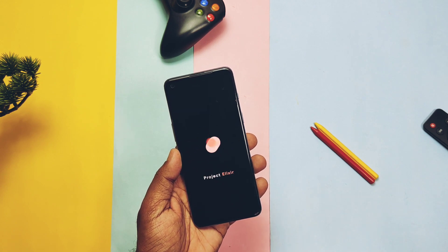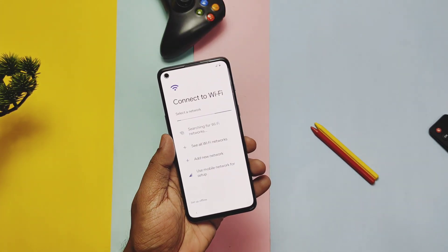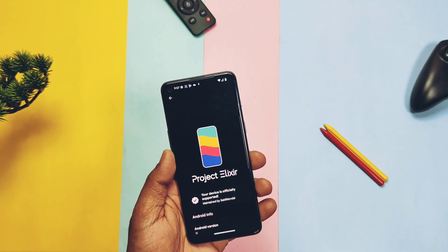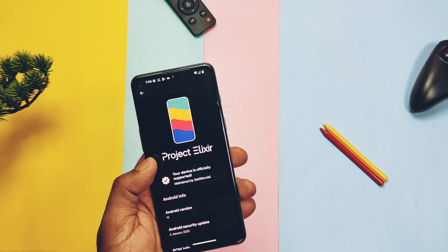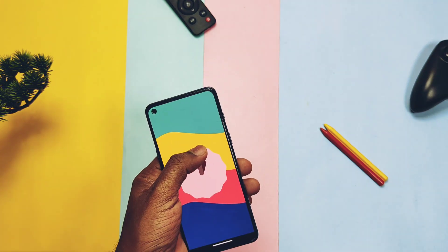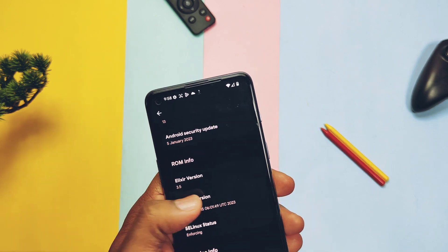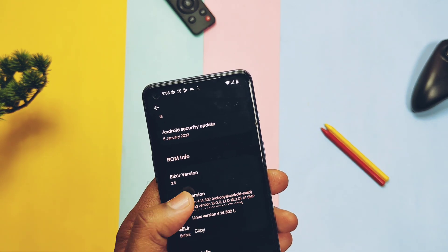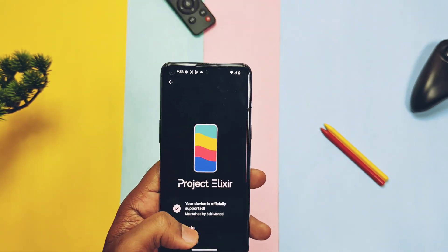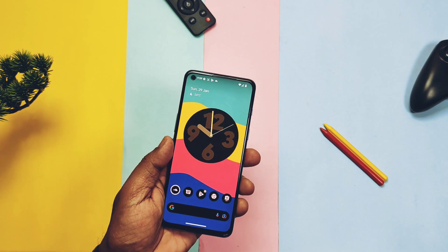The phone booted to the Project Elixir custom ROM boot animation. Let's complete the setup of the device and check what's new in this update. ROM has the QuickStep launcher. In About Phone, on the top you get the device picture with the currently running home screen wallpaper. Below it's mentioned that this is the official build supported by developer Sakil Mondal. Android version is 13 with the material-themed Easter egg. Project Elixir version is 3.5, kernel version 4.14.302, built with the latest Proton Clang toolchain 13. ROM is synchronized with all the latest sources compared to stock OxygenOS, which is still on C12 with old security patches.